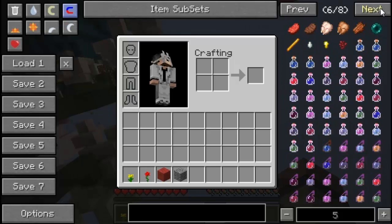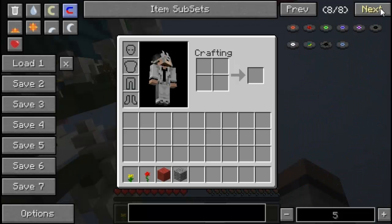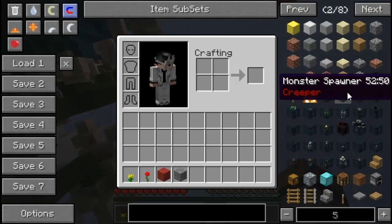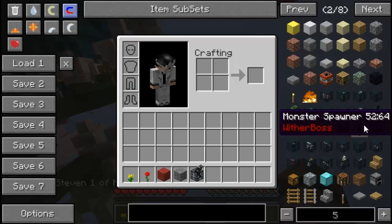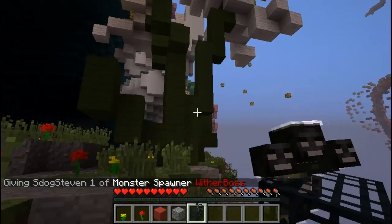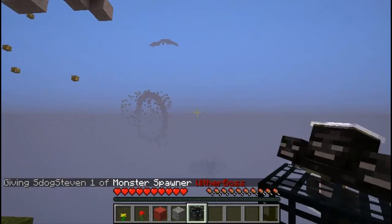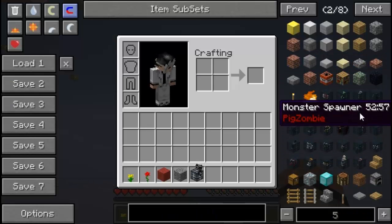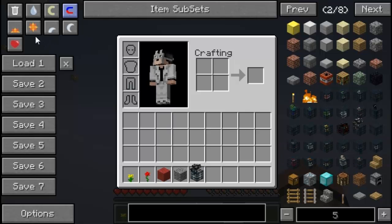Over here we have all of the Minecraft items. The difference between Too Many Items and Not Enough Items is that Not Enough Items has a bigger selection. You have yourself a ton of spawners — these spawners can range to the actual Wither boss. Here's the Wither boss spawner which I want to spawn. Look at him rotating in 3D in my hands — I want to check him out towards the end of this video.